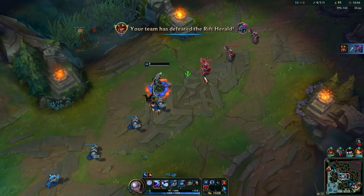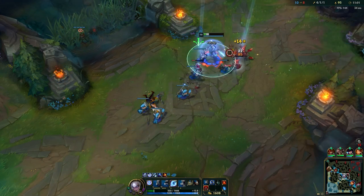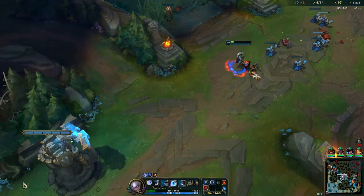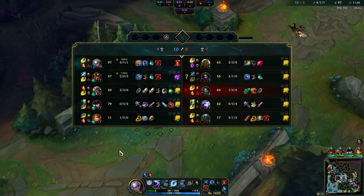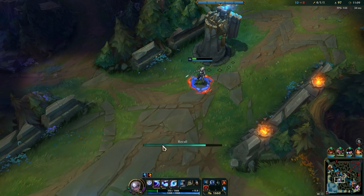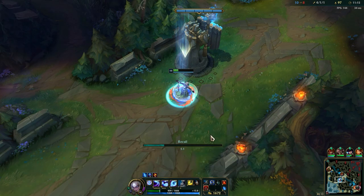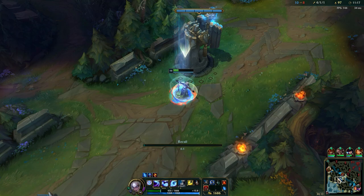Elise is up, so I need to push this as fast as possible. She most likely wants double buff specs, so we're just going to go ahead and recall here. As you can see, because we have the Hextech Protobelt, we have a lot of tankiness in the early stages — that's why we were able to win there.